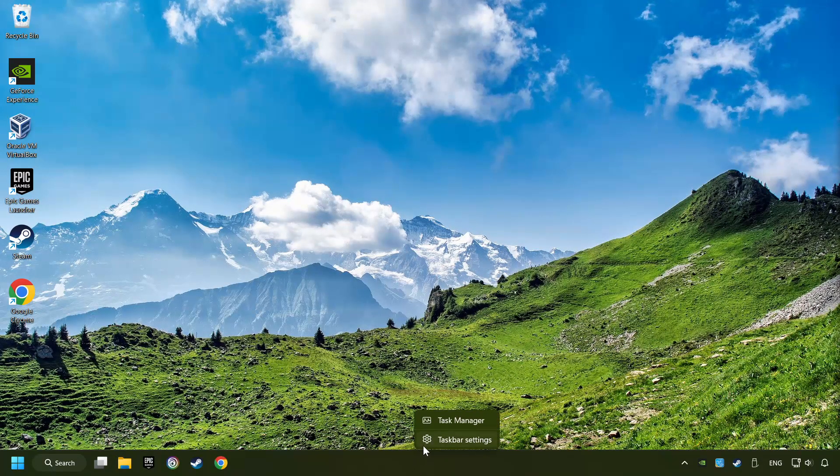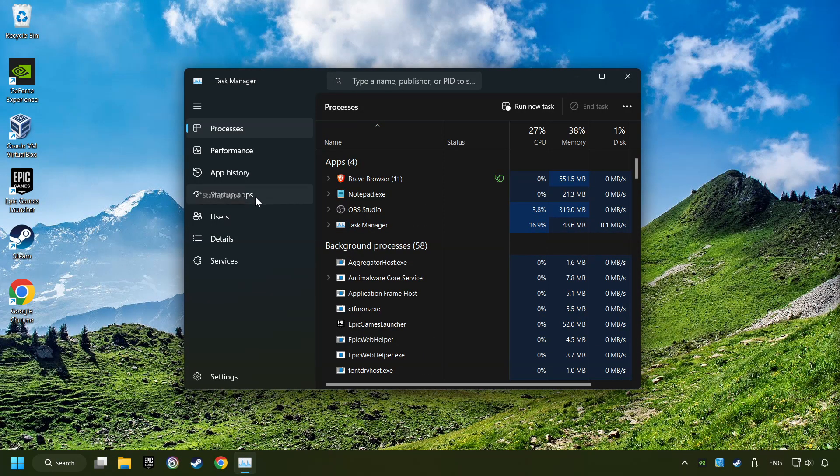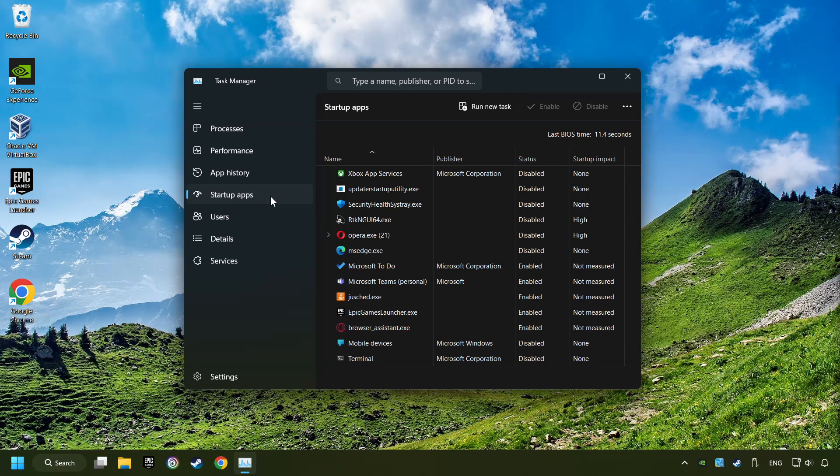Right-click on the Taskbar and open the Task Manager. Then click on Startup Apps. Disable the apps that you don't use all the time. Then close the Task Manager and restart your computer.